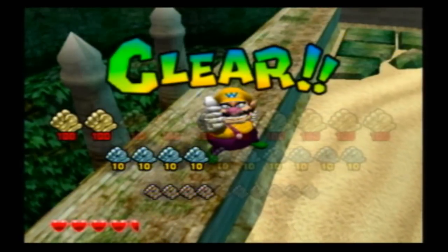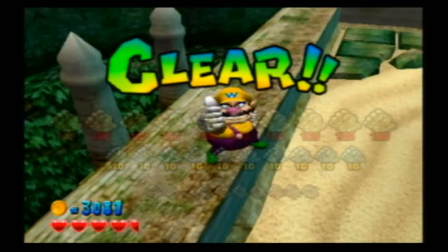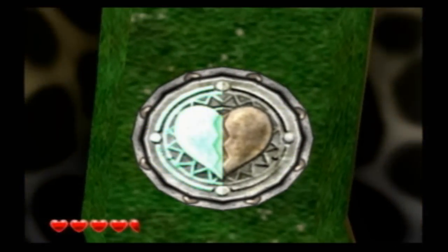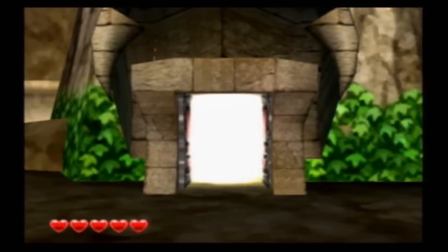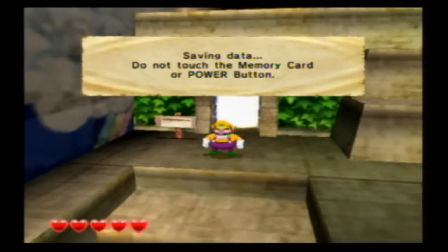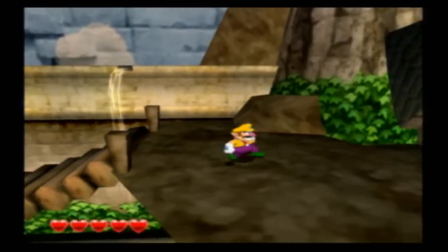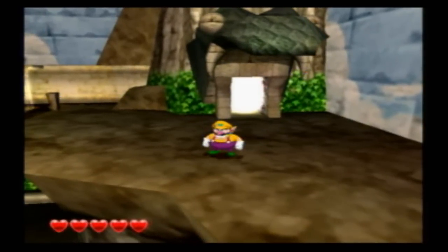Tons of money, because money is awesome. Getting all the health upgrades, we now have another heart — we got all of them. That is 100% in World 1, just two weeks of two videos. Next time on Wario World, after I save it and move on, we will fight the boss of this area — a green half of a snake head. See you guys later.